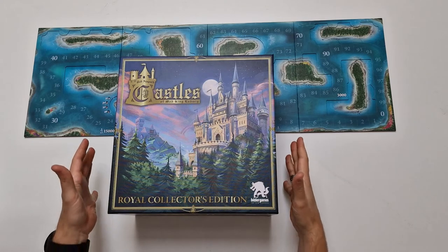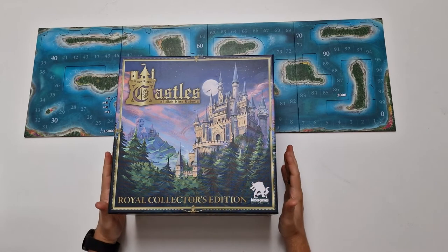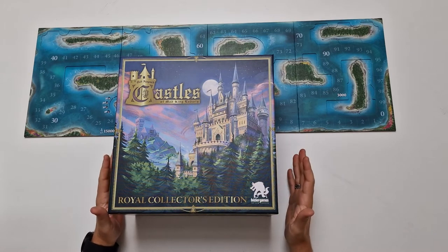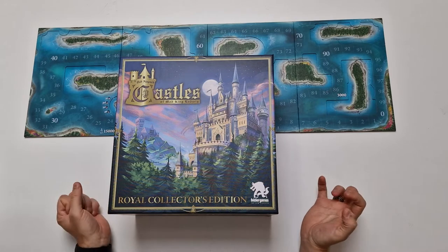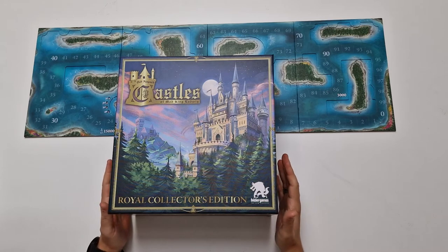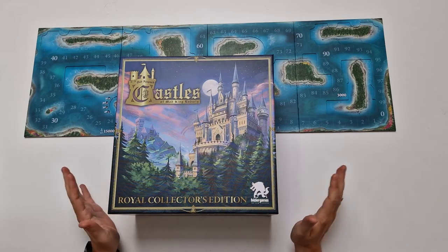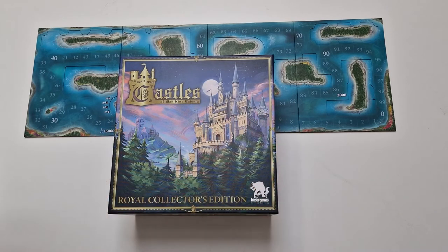This is a gigantic box with all of the add-ons, all of the expansions, all of the goodness that Castles of Mad King Ludwig entails. This is my first encounter with this game. I haven't played any of the old versions and right now I'm really into building those rooms and connecting them with the corridors and everything. I'd like to quickly explain how to play this game both in multiplayer and solo mode with all the expansions.